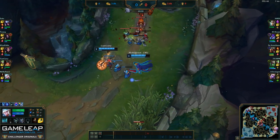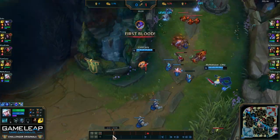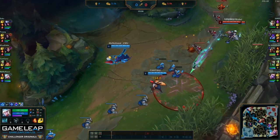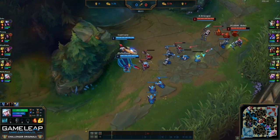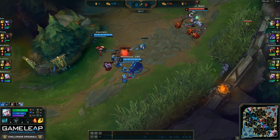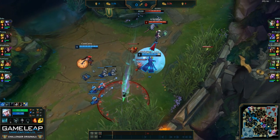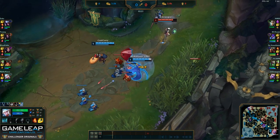Let's rewind and show the steps leading up to that really nice trade. As the second wave is coming in, I'm already harassing and pushing the wave as much as possible to keep applying pressure and force Twitch and Soraka from getting level 2 first. As soon as I hit level 2, I move forward very aggressively to land a slow so Sivir can catch up — and that's how we're able to get a really nice trade on Soraka.